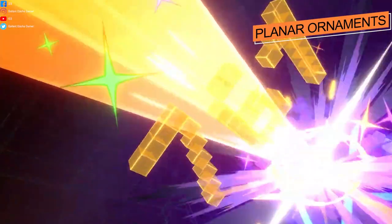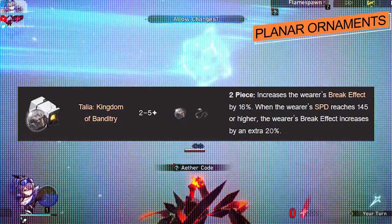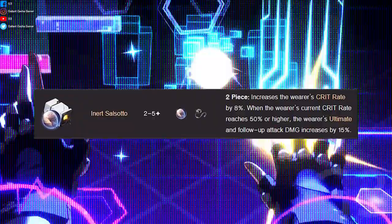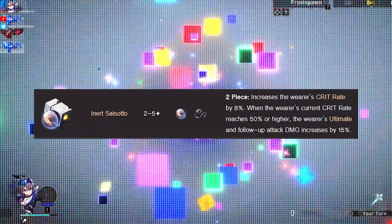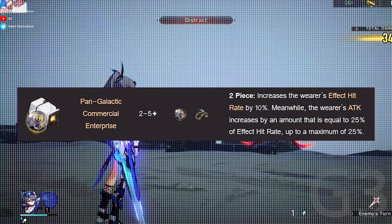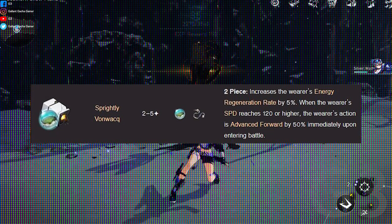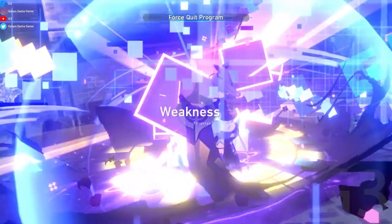As for Planar Ornaments, there is a lot of versatility depending on what you're lacking. 1. Talia: Kingdom of Banditry (2-set) — Increases break effect by 16%; when speed reaches 145 or higher, break effect increases by an extra 20%. Works well alongside Shooting Meteor. 2. Inert Salsoto (2-set) — Increases crit rate by 8%; when crit rate reaches 50% or higher, ultimate and follow-up attack damage increases by 15%. This is the way for a damage-oriented Silverwolf. 3. Pan-Galactic Commercial Enterprise (2-set) — Increases effective hit rate by 10%; attack also increases by up to 25% of current effect hit rate. 4. Spritely Vaughn Walk (2-set) — Increases energy regen by 5%; when speed reaches 120 or higher, action is advanced forward by 40% upon entering battle. If your Silverwolf isn't getting her ult back fast enough, this is the way to go.